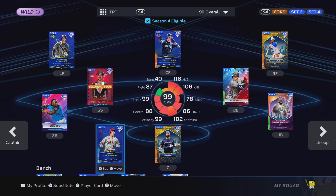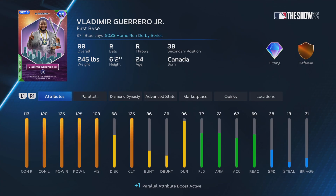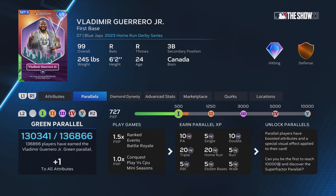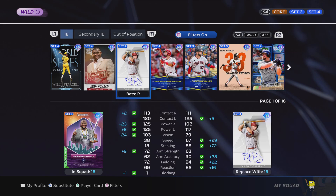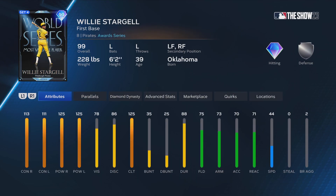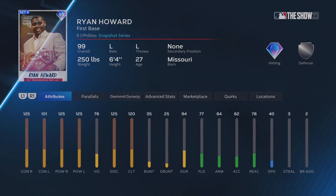It's either him or Shohei Ohtani for my wild card. Then at first base we have Vladdy Guerrero — I don't really do that good with him, so he's probably not gonna be my wild card. My first baseman is probably gonna be Ryan Howard or Paul Goldschmidt.